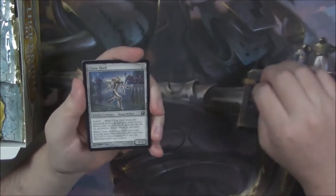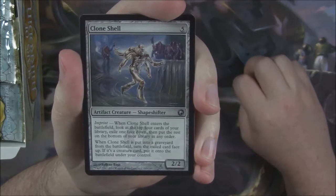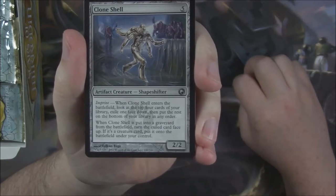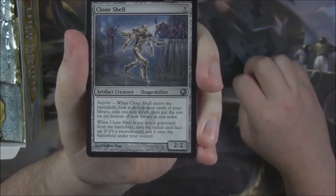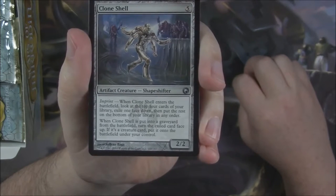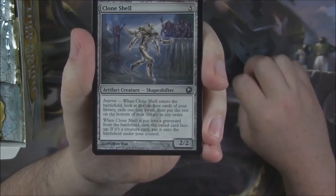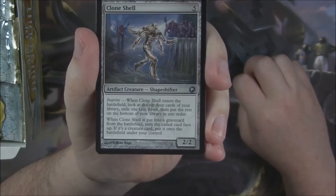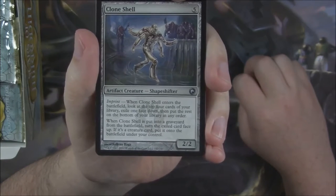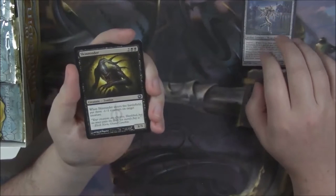We'll go over the uncommons as well. Clone Shell — a little Imprint 2/2. Imprint is when it comes into the battlefield you basically do something with it. In this case, look at the top four cards of your library, exile one face down, and put the rest on the bottom. When it's put into a graveyard from the battlefield, turn the exiled card face up — if it's a creature, put it onto the battlefield under your control. Kind of a neat hidden-away card.